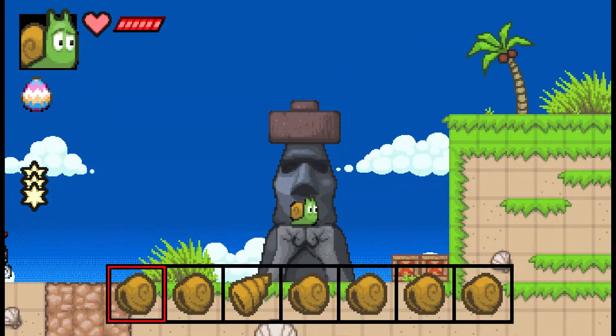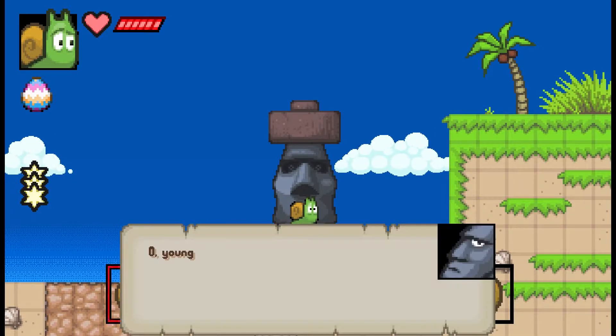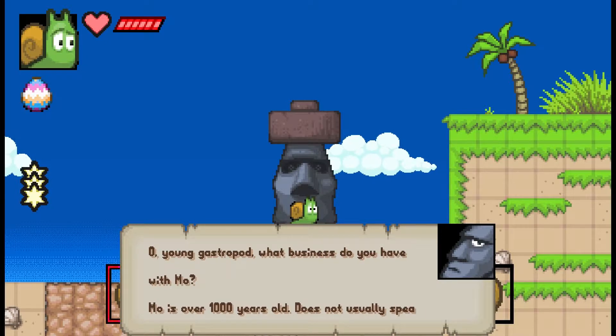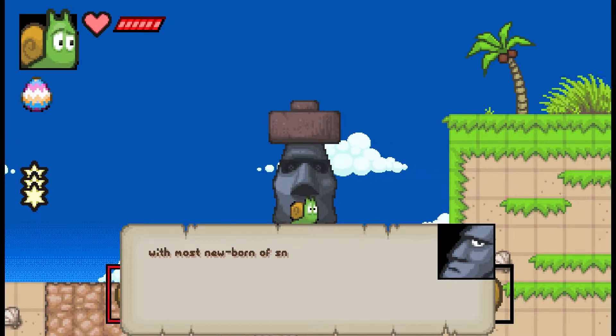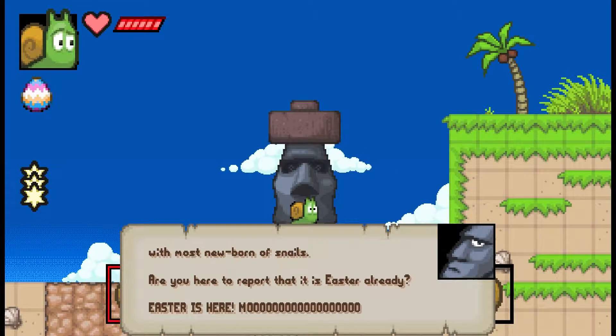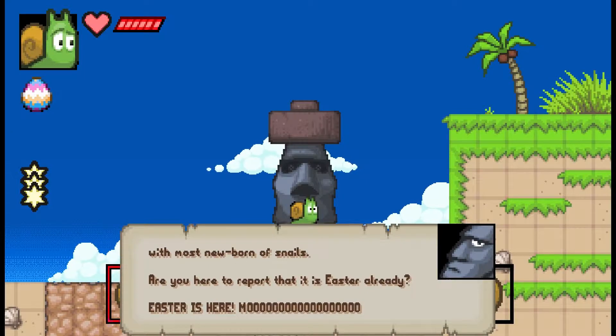Now we have the Easter egg, so obviously we give it to the Easter Island head. 'Oh, young gastropod, what business do you have with Moe? Moe is over 1,000 years old, does not usually speak with most newborn of snails. Are you here to report that it is Easter already? Easter is here.'